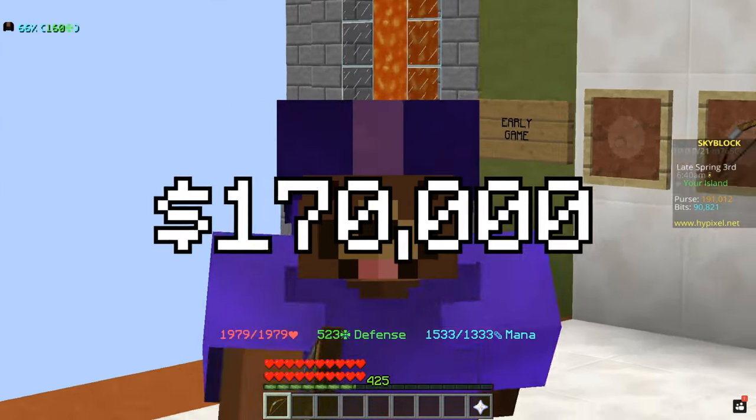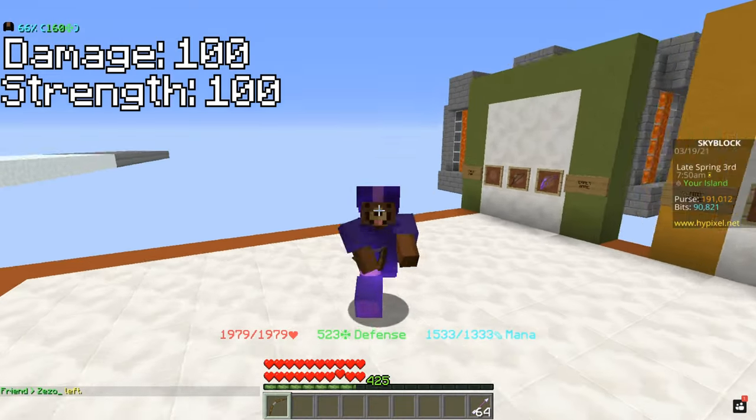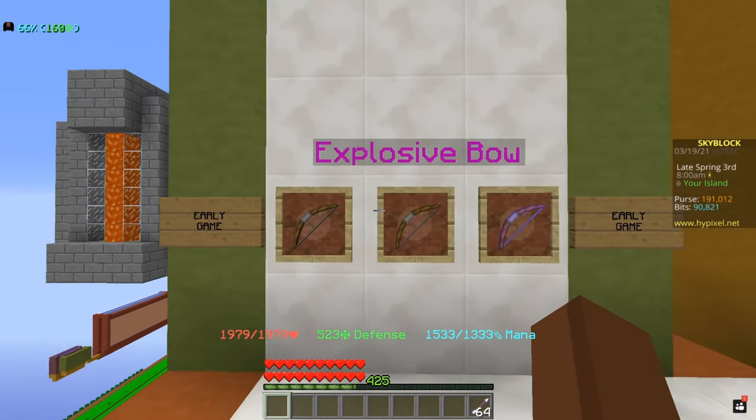This bow is only 170,000 coins and it does have 100 damage and 100 strength, which is simply amazing for anybody that's starting out and needs a good bow to begin with.